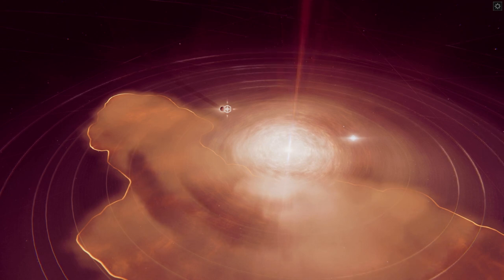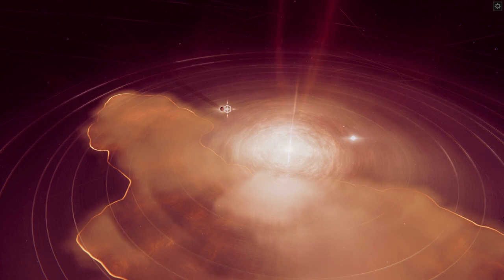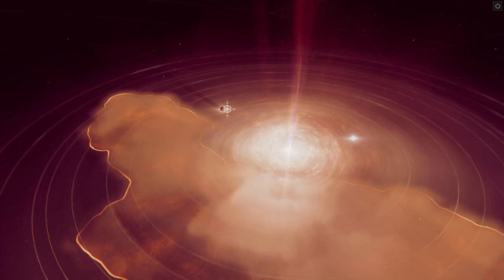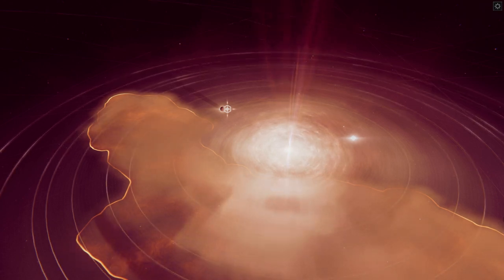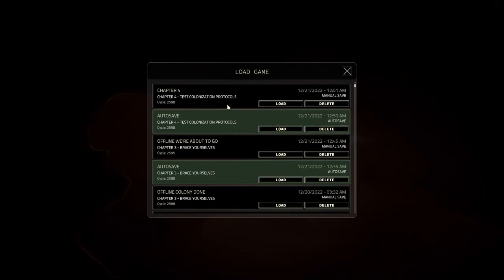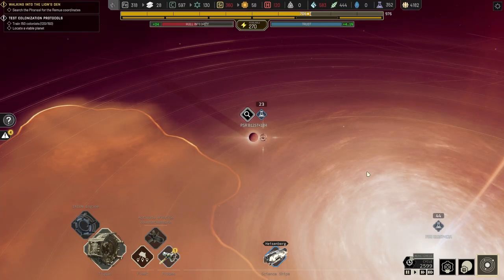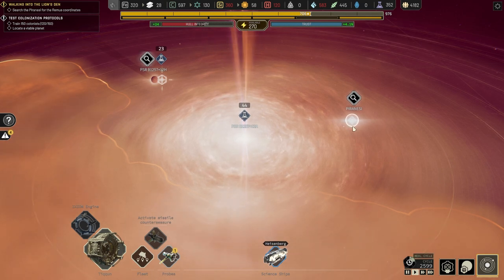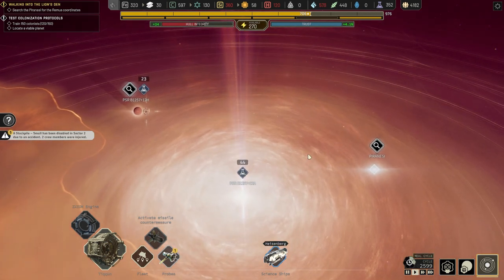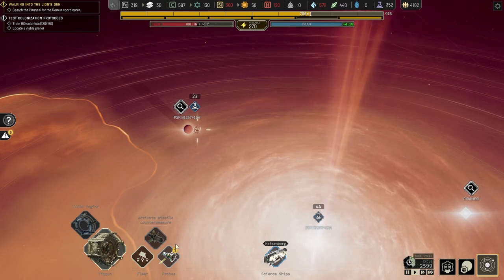Hi, welcome back to a bit of Ixion gameplay - Ixion Tycoon and all that. We are in chapter four. Let's check - yes, officially chapter four. The situation is we have the Piranesi powered down over here, and we have a bunch of checklists. I'm gonna do some regrouping before I do the main mission.